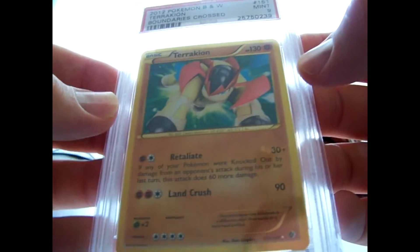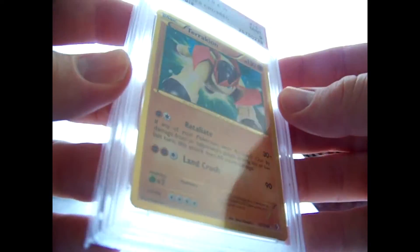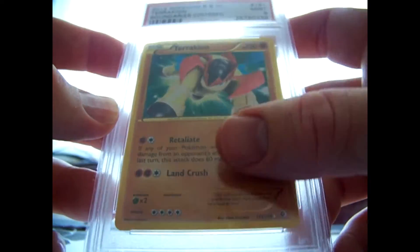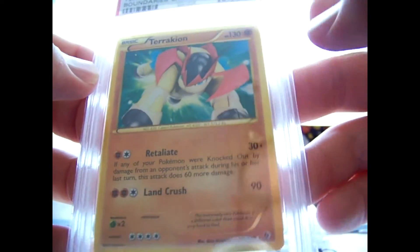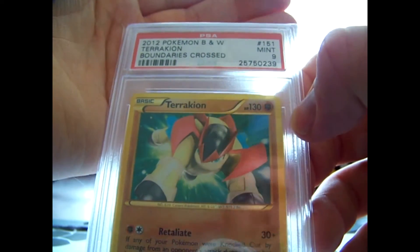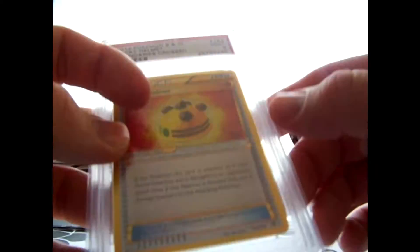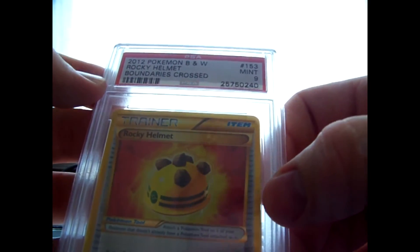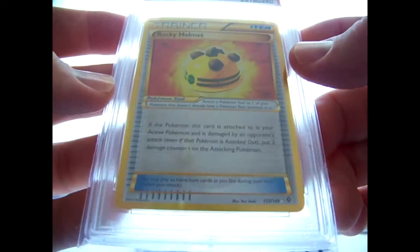We got a couple of shinies. Shiny Terrakion - this card is gorgeous. Since there's not much light it's hard to see the golden embossed fighting symbol down here, and the turquoise background and the red horns and stuff are just awesome. That came back a 9, so I have two 9s of that one now, and two more of these ungraded as well. A 9 Rocky Helmet shiny as well - so I got two PSA 9s of this one as well.